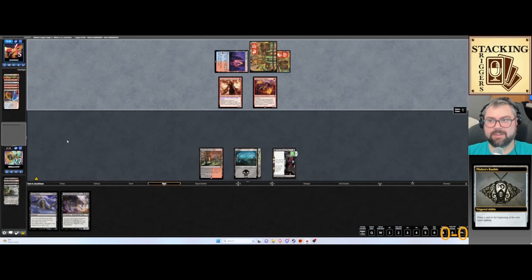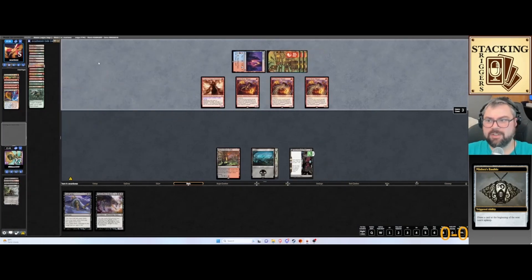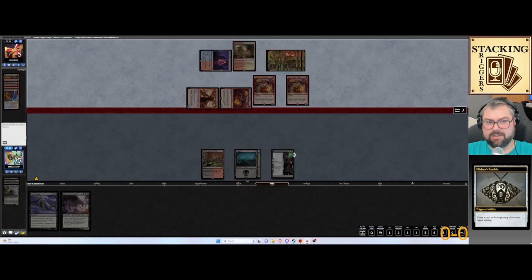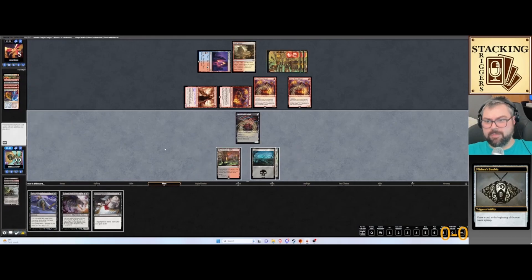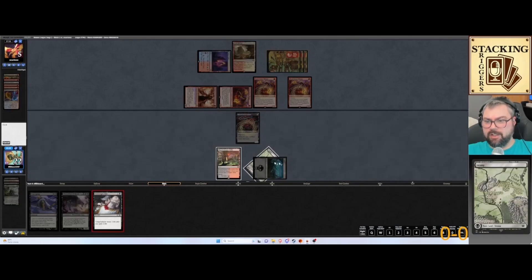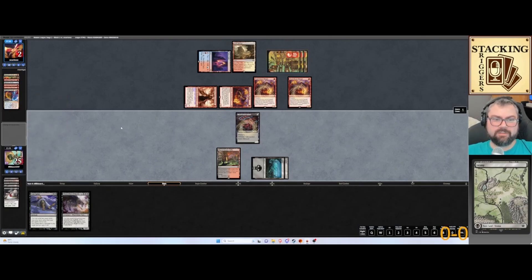I don't think they have another Breach — they would have played it already, probably before Expressive Iteration. They exiled a Soul Scar Mage, and you have to attack with that. So we get to flip our Reckoner Raid boy. We're going to go ahead and use Sovereign's Bite: gain three life, they lose three life. I just have to survive the next round.